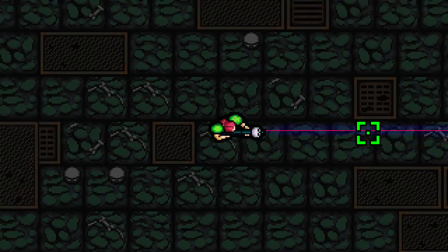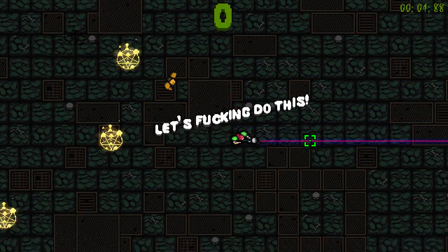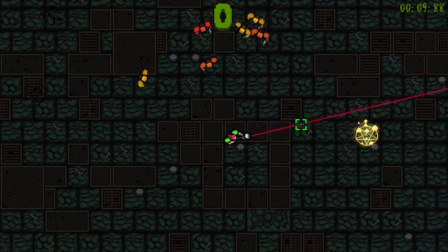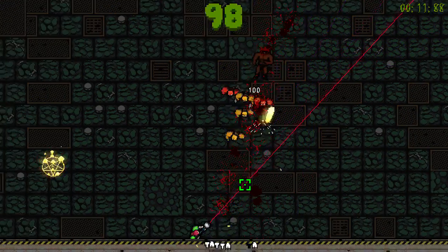I'm going to try to explain why it's so good and also how to be kind of good at it. So basically it's really simple — you just move around with the left stick, look around with the right stick. There are only two buttons in the game: one is machine gun, which is right trigger.